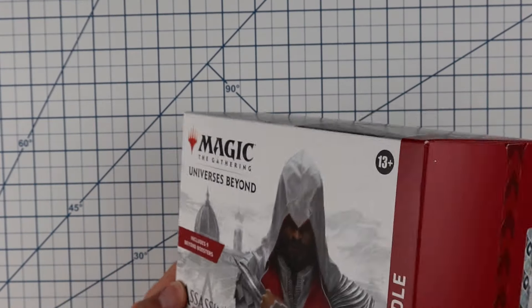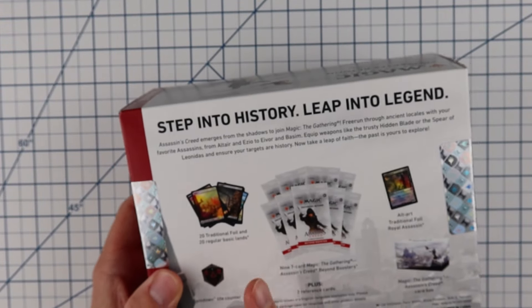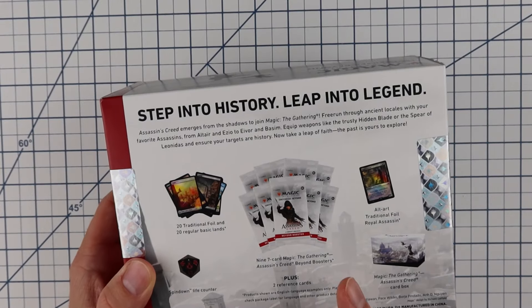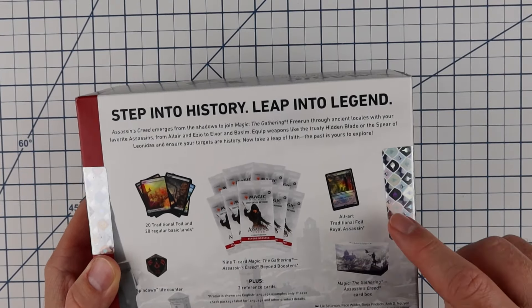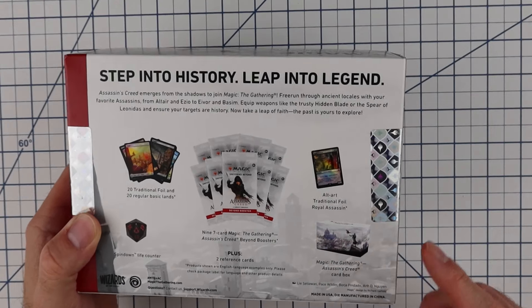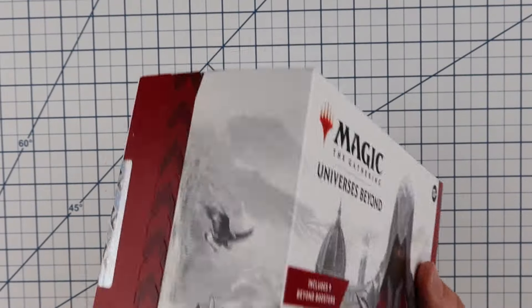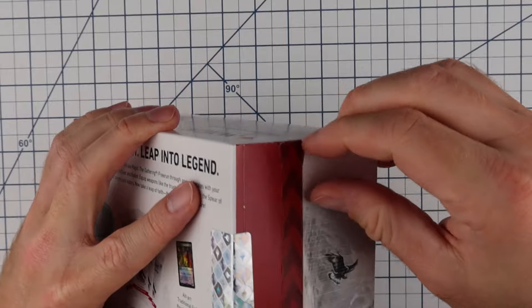It says it includes nine Beyond boosters. Taking a quick look at the box — the back says it comes with 20 traditional foil, 20 regular basic lands, a spin down life counter, nine seven-card Beyond boosters — only seven cards in each booster — and an Alt-Art Royal traditional foil Royal Assassin card. As you can see, the box is still sealed, so let's go ahead and crack this bad boy open.